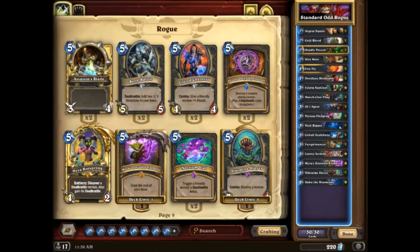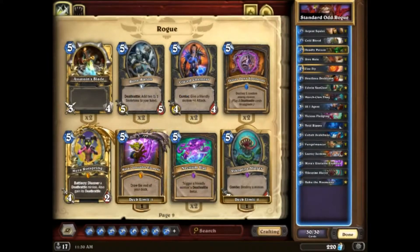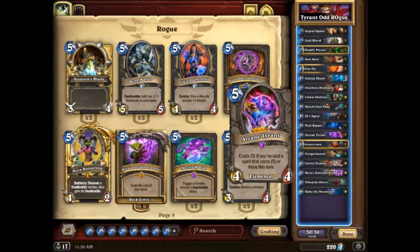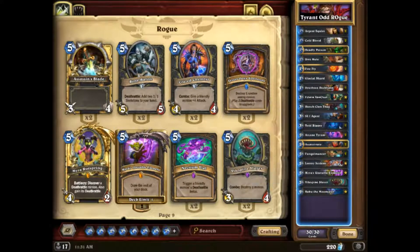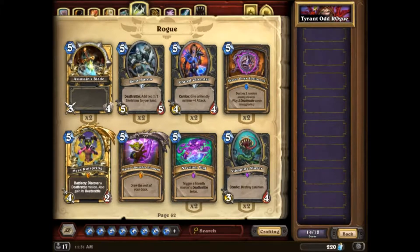Myra's Unstable Element wasn't initially in lots of these lists, but as combo decks started to become more prevalent, you could easily run out of steam with Odd Rogue. So even though you put yourself into fatigue, 5 mana on a somewhat dead turn to draw 10 cards is incredibly powerful. There was an Odd Rogue variant that ran Myra's and Arcane Tyrant, so when you had that dead turn where you played Myra's, you could at least get some free 4/4s. Going forward into Rastakhan's, if typical Odd Rogue doesn't work, finding a way to get more tempo plays out of Myra's is the way to bring that deck back into the meta.